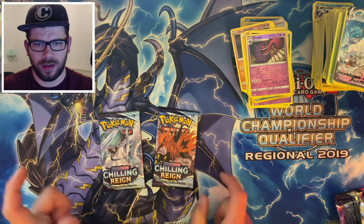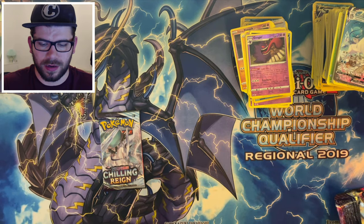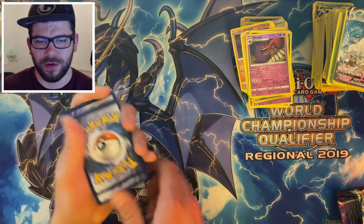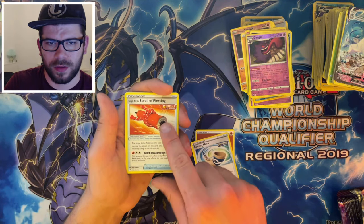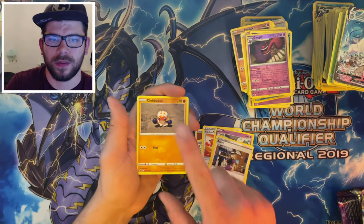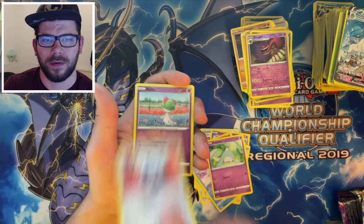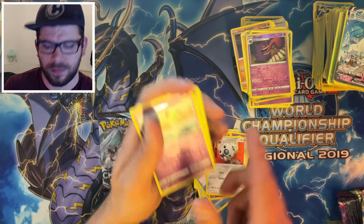Two packs left. Let's do Zapdos. Let's try and end on something good, shall we? One of these two packs has got to have something pretty special in, surely. Port it front, flip it around. Energy, Echo Horn, Scroll of Piercing, an Avery, and a Goelet. Cloverpus, Snowy Castform, Akeena, it's me — there we go. Reverse Ralts. And a Holo Zeraora.